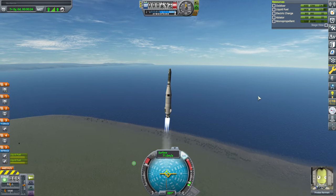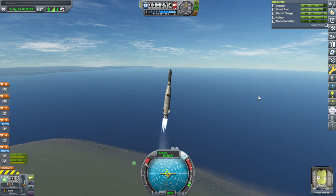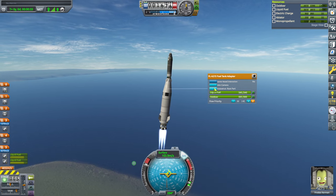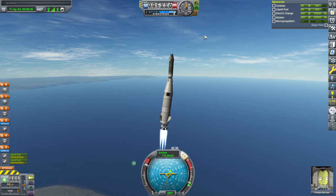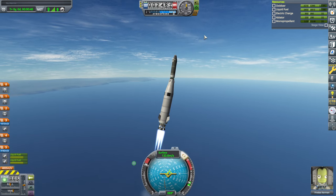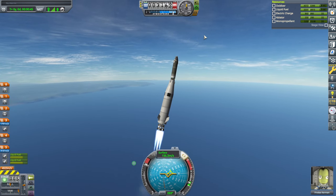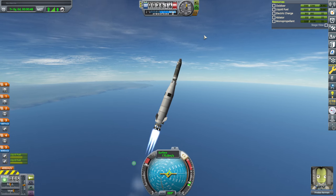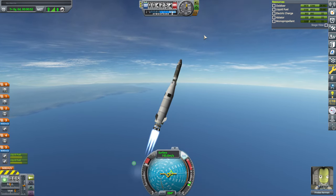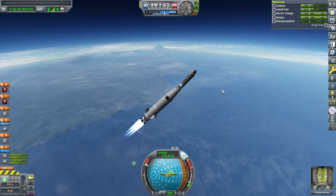Uh-oh, it's wobbly. Because of the way it's balancing on that — auto-strut to root part. That's a bit of a bent auto-strutting, but alright. Maybe it'll give us some extra lift or something. Hopefully not in a bad way.